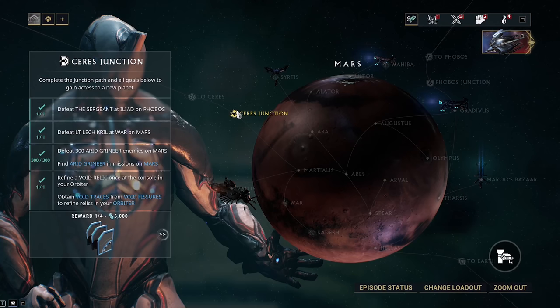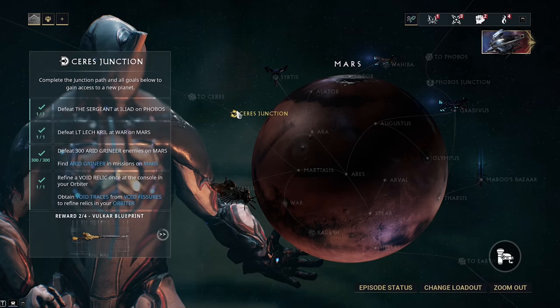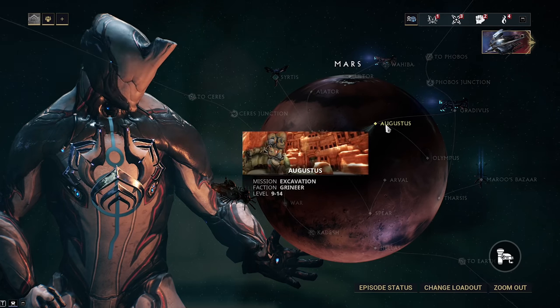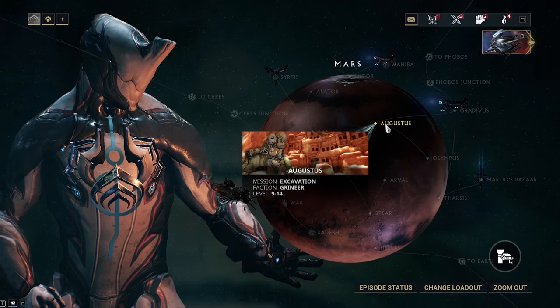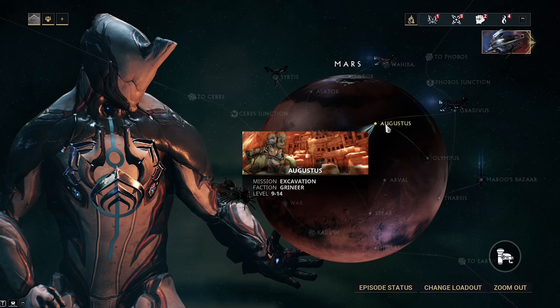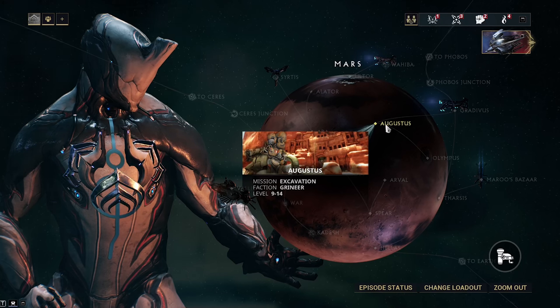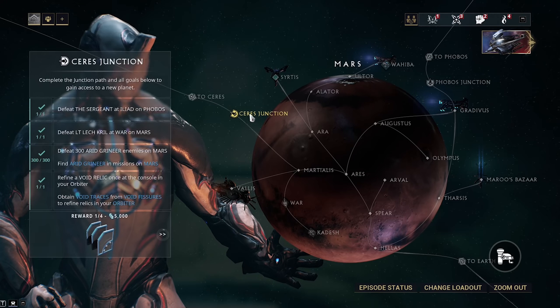From this boss you can farm Excalibur, but since we're already playing as Excalibur it's not necessary to farm his parts. Just do the boss once, then move on to the next junction requirement: defeat 300 Grineer enemies on Mars. Just jump into Augustus — that's an Excavation mission — and kill a bunch of enemies. Excavation gives you a reward every two minutes, and it's great for getting Endo, credits, and relics.